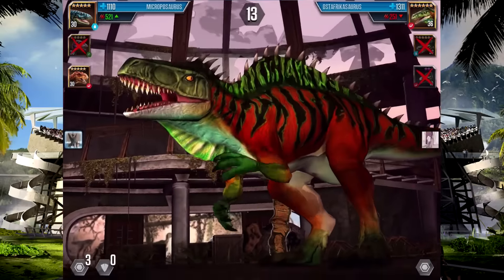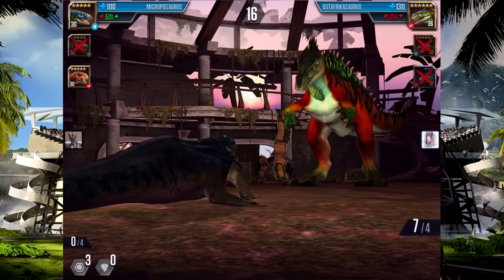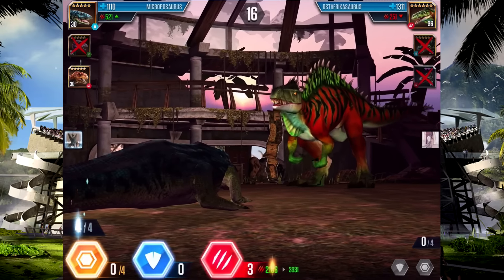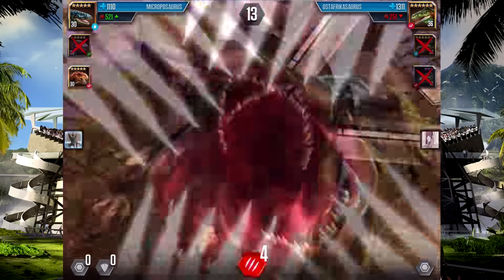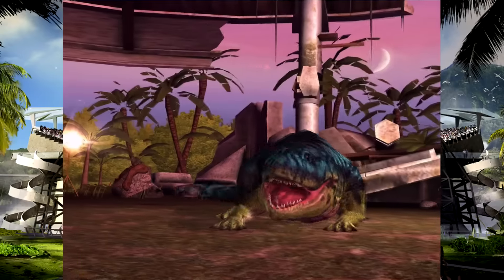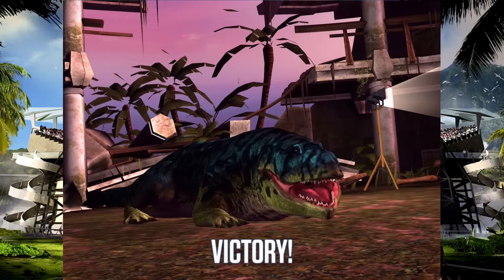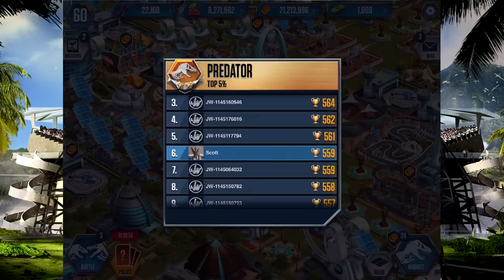Astrofricosaurus level 36 looks so cool — he'll more than likely take us out though. Let's just attack all out. That may have been a mistake, but even if he did block he wasn't gonna block more than five, so we've definitely won. Astrofricosaurus is down — Microphosaurus one! Two cool Amphibians — I'm getting so confused with the Amphibians and Quags. Those Amphibians were Quags in Jurassic Park Builder, but whatever, it's fine.